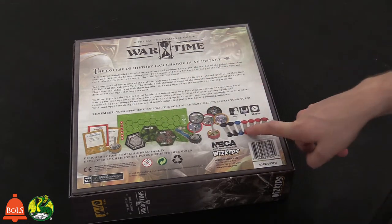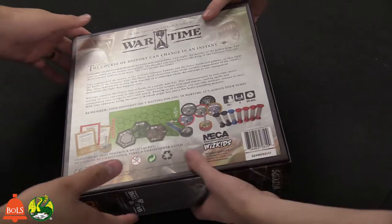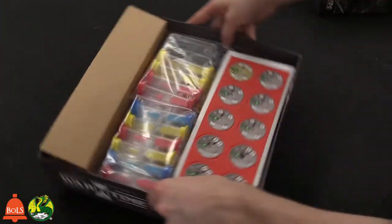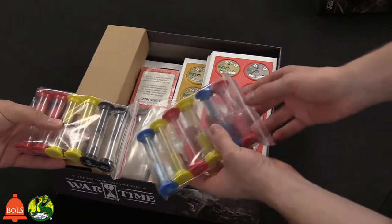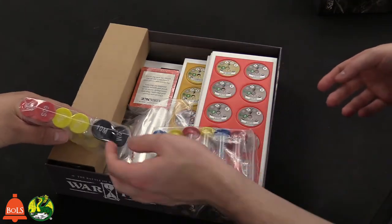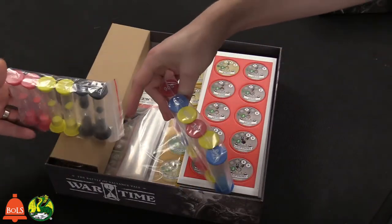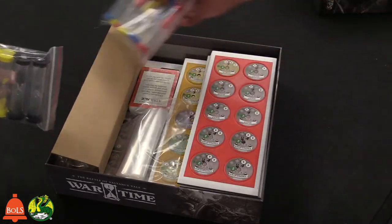Timers are the main mechanic of the game. Right off the bat, we've got all these timers - look at these. Different colors: red is for the orc team, yellow is for the human team, blue ones are for spells. There's also two black ones - a two-minute timer and a 10-minute timer. And then 30 seconds and 60 seconds as well. We're not sure what the black ones are for, but we'll find out later.